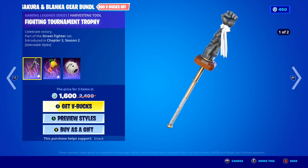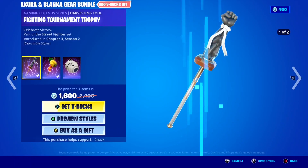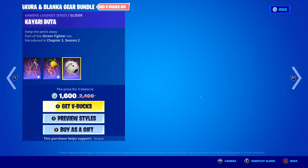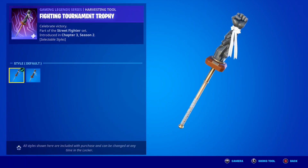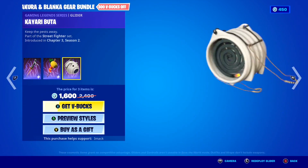You've also got the Gear Bundle, which includes the Fighting Tournament Trophy Pickaxe with two styles, the Tropical Hazard Kebab Pickaxe with two styles, and to finish it off, the Kyra Buta emote. You also get another pickaxe and a glider, which is insane.